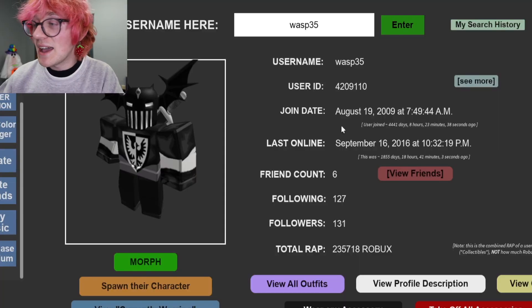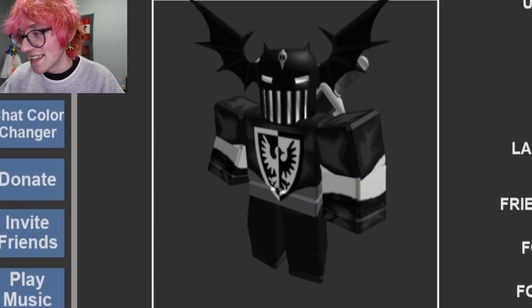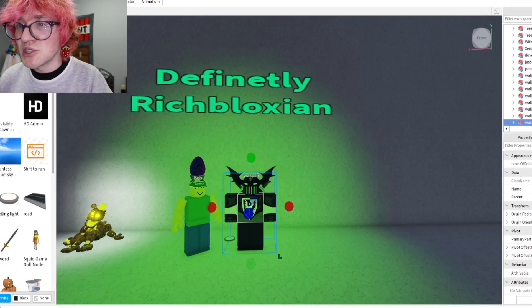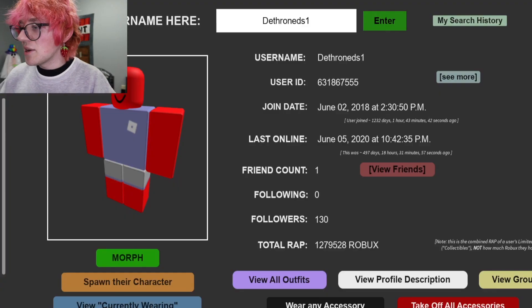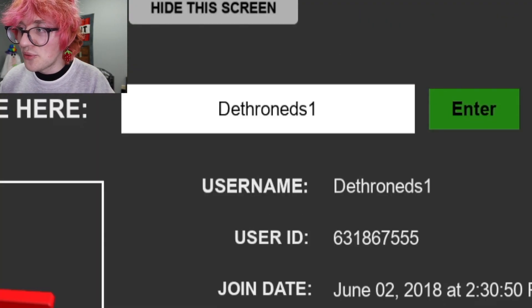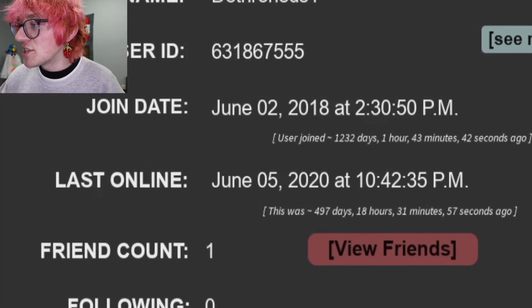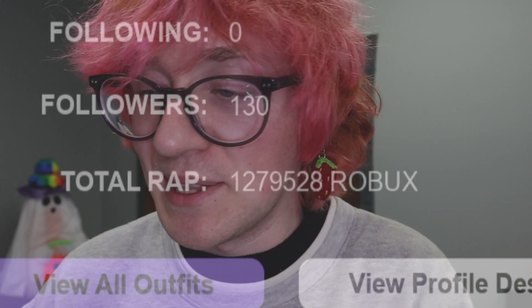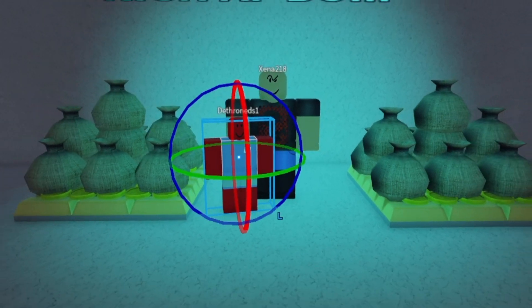Next up, we have a player named Wasp35, who has not signed in since 2016, but also happens to own awesome hats and 235,000 Robux worth of assets. We're gonna go ahead and put them next to Bob so our friend Bob can have a buddy in the Definitely Rich Bloxian category. Next up, we have a user named Dethrones — they're really popular for being a rich abandoned account. Their last login was actually in 2020. They currently have 1,279,000 Robux on their account, making them a very rich Robloxian, but not the richest. So I shall place them next to Xena218, because these are some Certified Rich AF Boys.